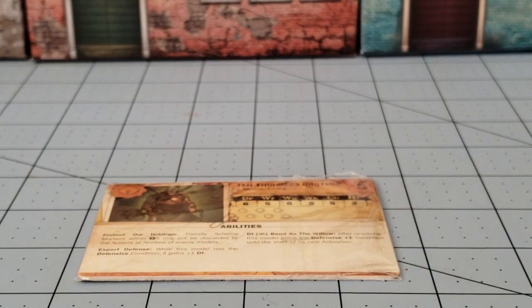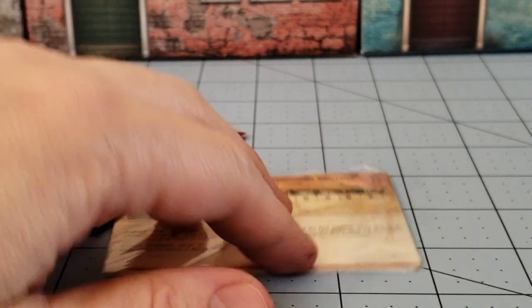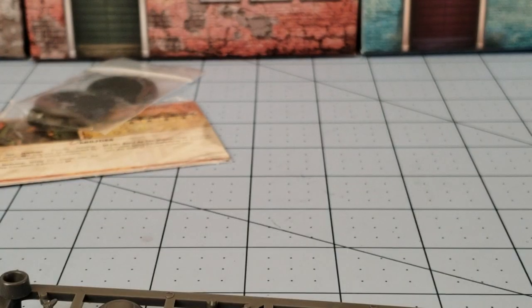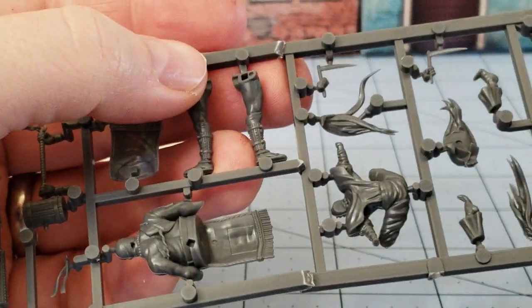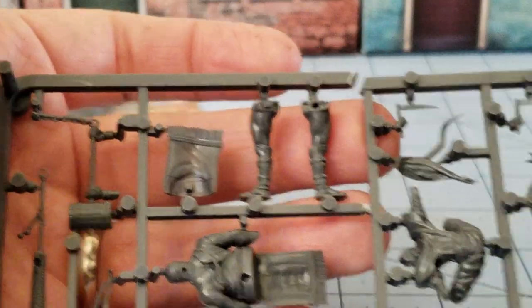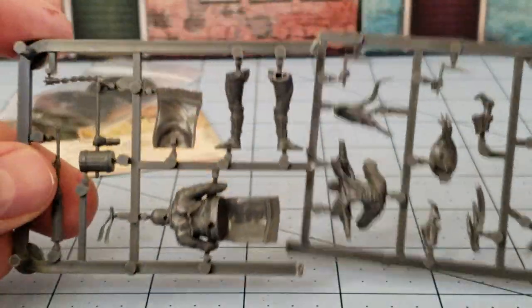Inside the box we are greeted with the usual pile of cards, a card telling me to go to Wyrd's website — which I won't do — a baggie of bases, and a broken sprue. Why is it broken? Because whenever Wyrd puts these figures out, they tend to come in half sprues, and the half sprues don't fit in their long box.